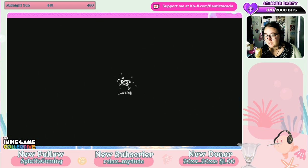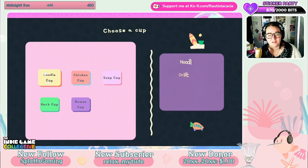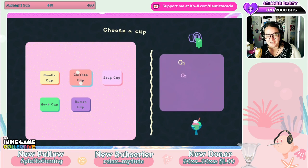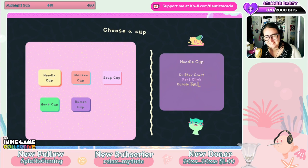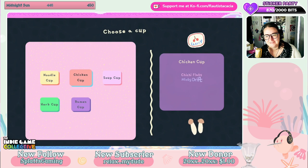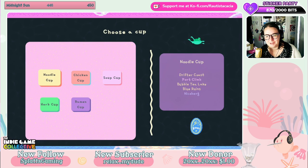My name is Amelia. So we got the noodle cup, the chicken cup, the soup cup, the ramen cup, and the herb cup. We'll start with the noodle cup, I guess.